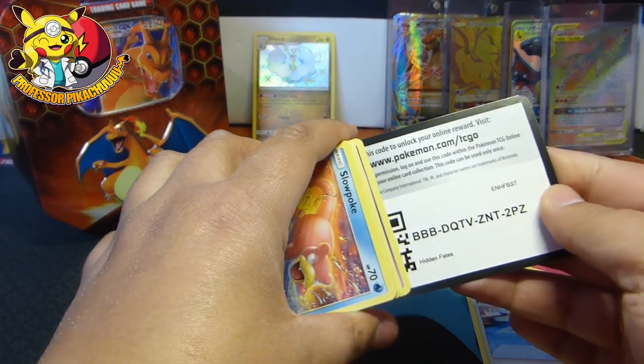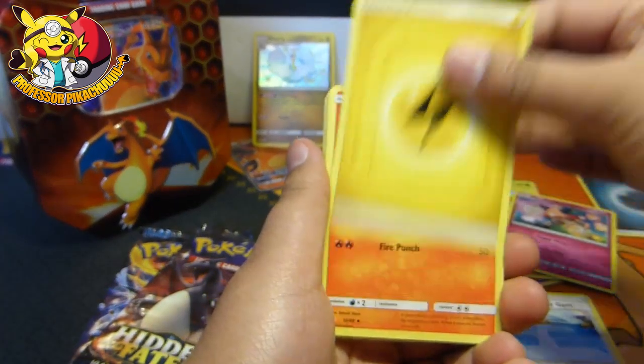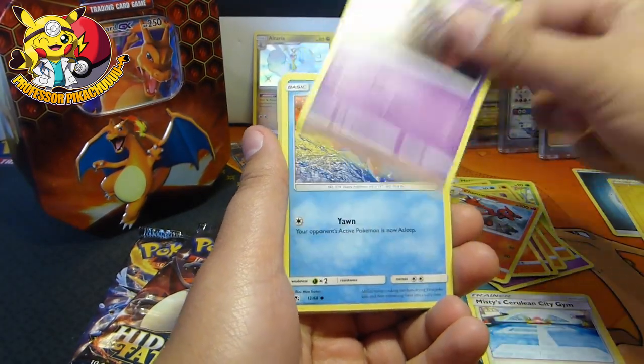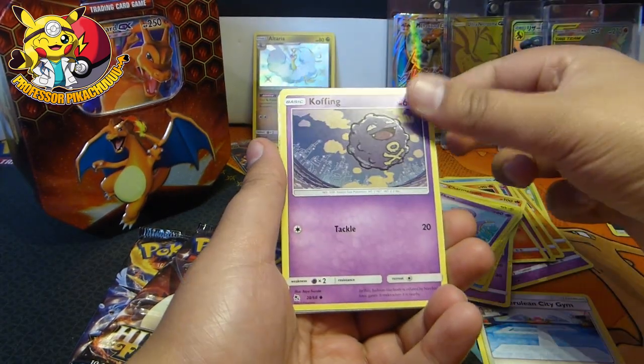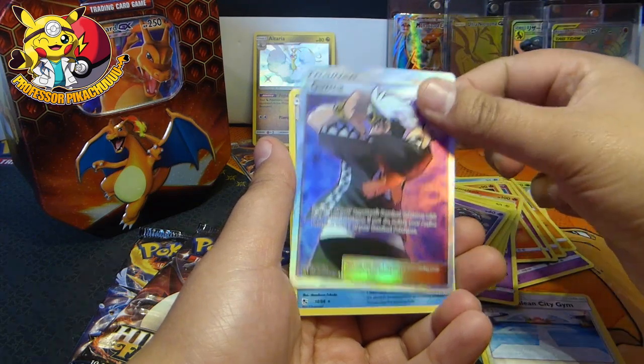Let's see if the next packs can give me something good. Four from the back. We have an Energy, a Magmar, Charmeleon, Jinx, Slowpoke, Voltorb, Pikachu, Ekans, we've got a Koffing, and a Guzma.